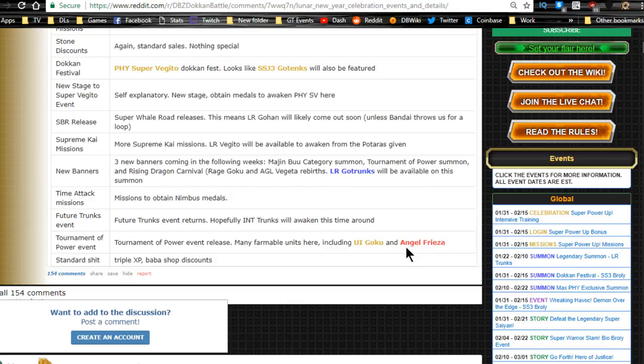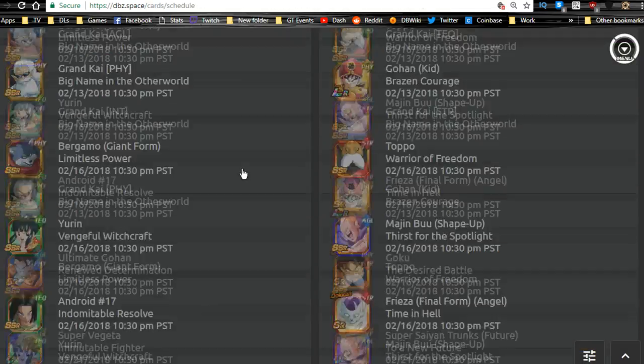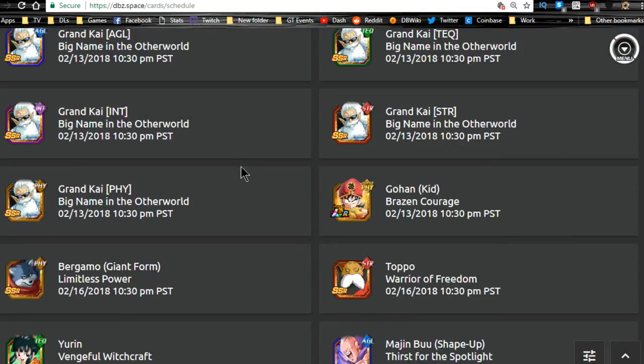So that's the New Year Login celebration — really hyped about it. We're also getting Grand Elder Kais, which helps you save on regular Elder Kais. LR Kid Gohan we already talked about. We're getting Toppo and Bergamo, Caulifla with Majin Buu, and Android 17.